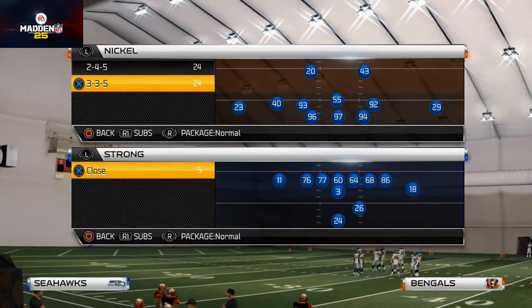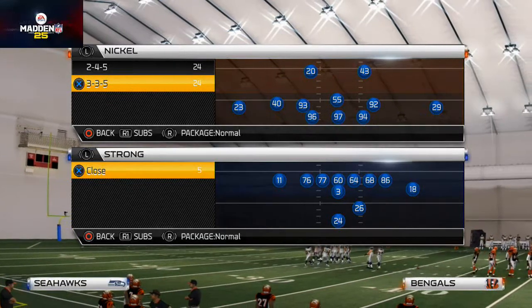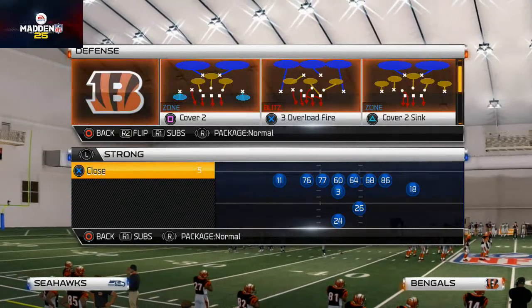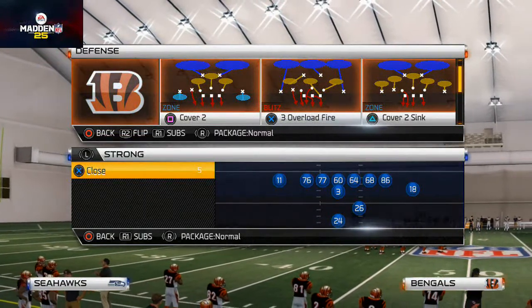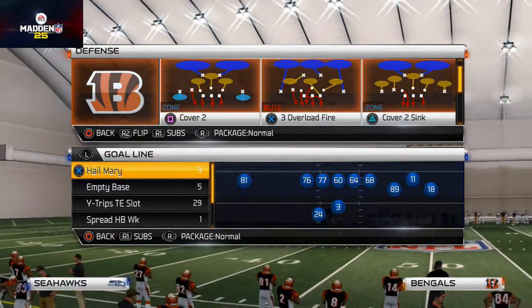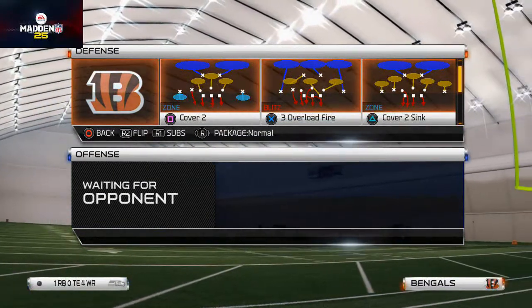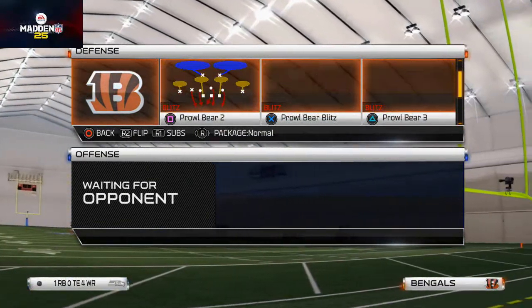What's up guys, welcome back to another Madden 25 tip. Today we're talking man blitz. We talked already on this scheme of the week — Nickel 335 — and yesterday we talked about the best run defense in the game, the cat blitz. I think it's one of the better run defenses in the game.